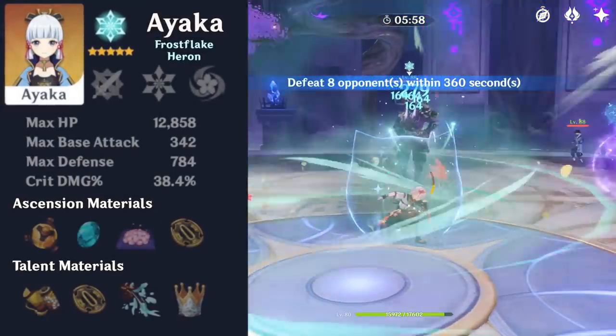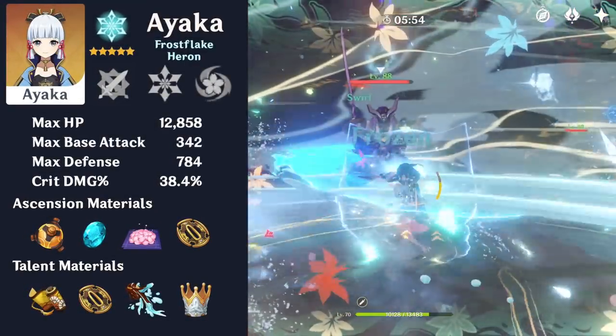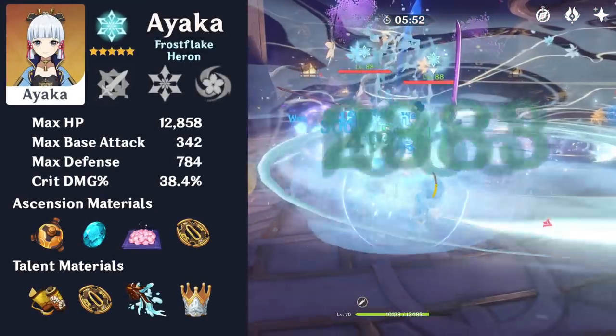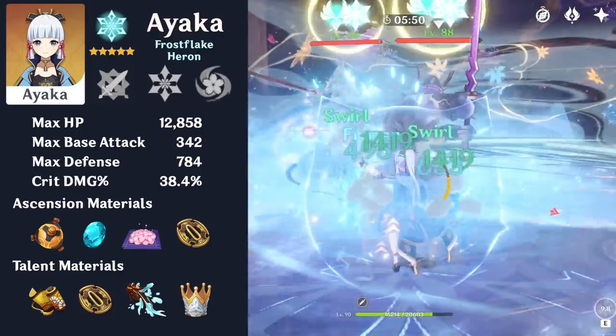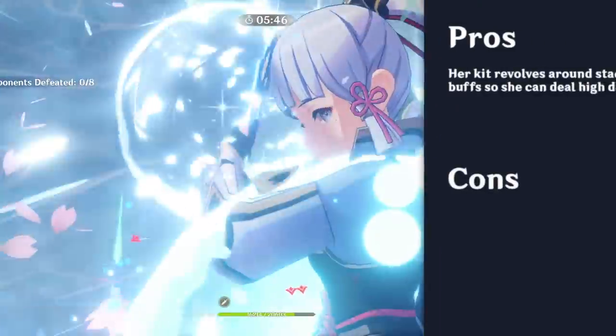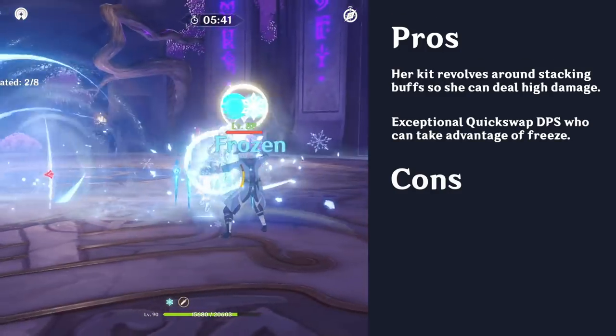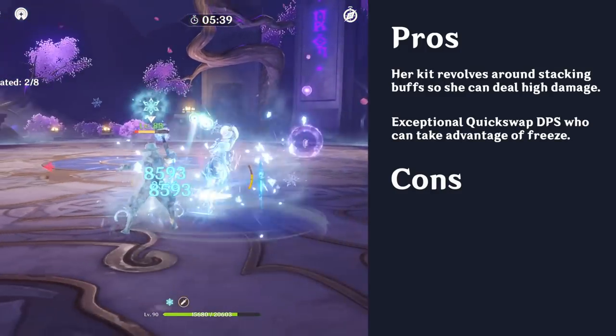Ayaka is an elegant 5-star cryo sword user who excels as both an on-field and quick-swap DPS. Her kit allows her to gain various buffs from her dash and skill to dish out massive damage. Since most of her damage stems from her burst, she can perform quite well with just her elemental skill and burst, enabling her to function as a quick-swap DPS.